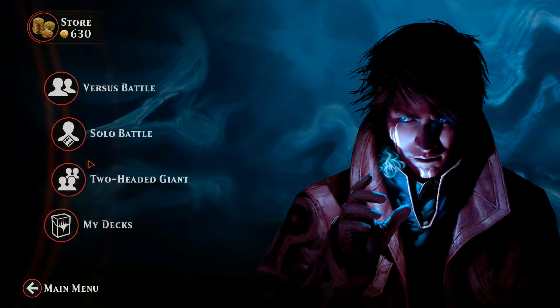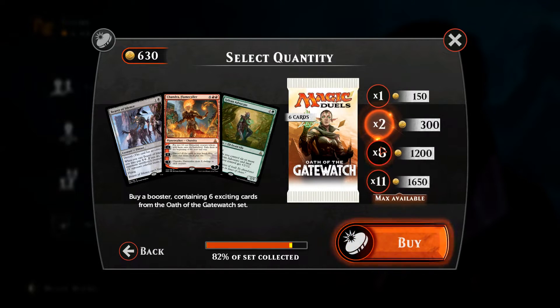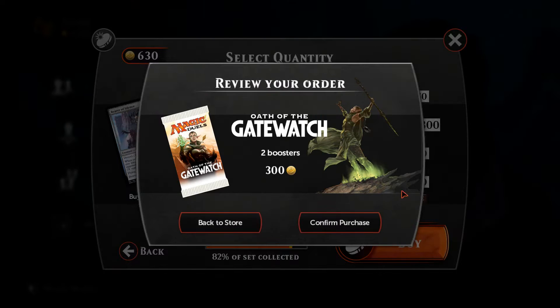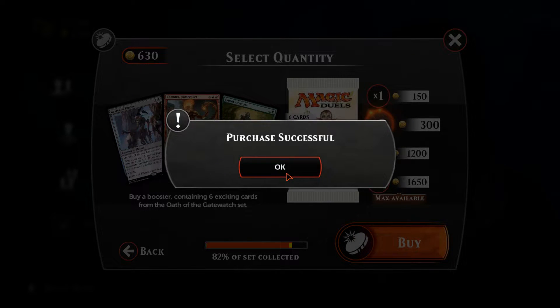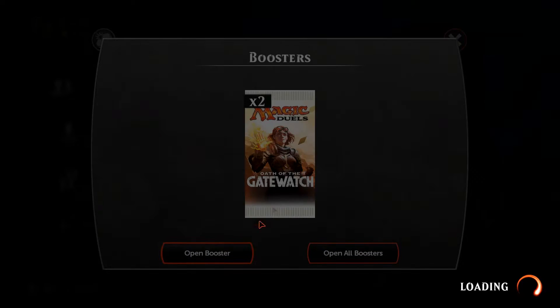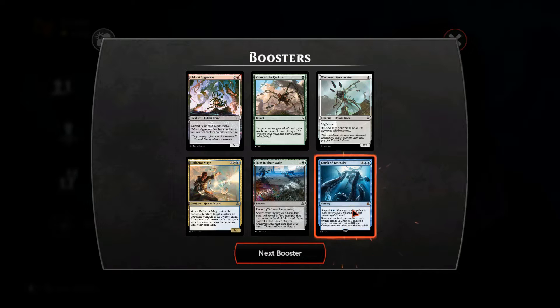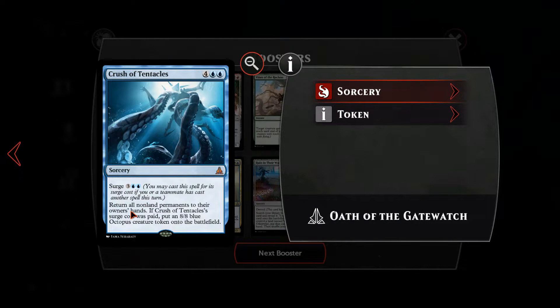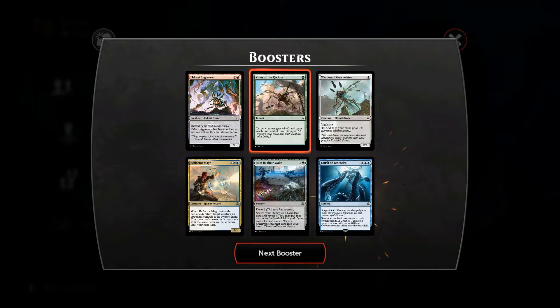We're only a thousand gold short of finishing the set, which is awesome, then saving up for Eldritch Moon. We open four packs — we get Crush of Tentacles (Surge 3, return all non-land permanents to their owners' hands; if surge cost was paid, put an 8/8 blue Octopus creature token onto the battlefield), Eldrazi Aggressor (haste as long as you control another colourless creature), Vines of the Recluse (target creature gets +1/+2 and gains reach until end of turn), and Reflector Mage — pretty cool for a white-blue humans deck.